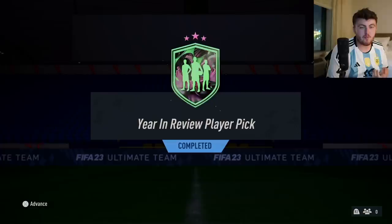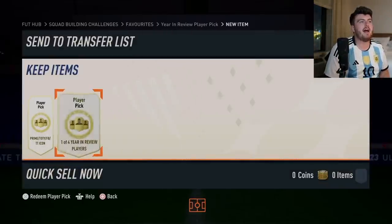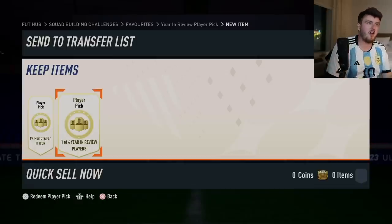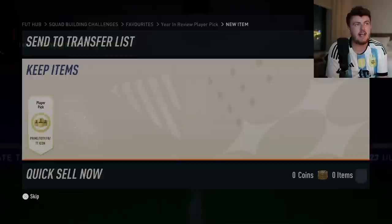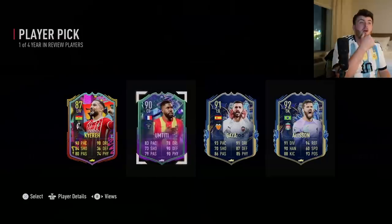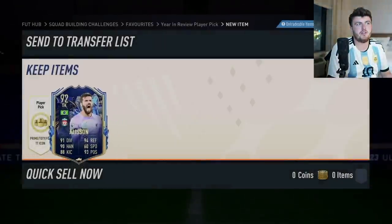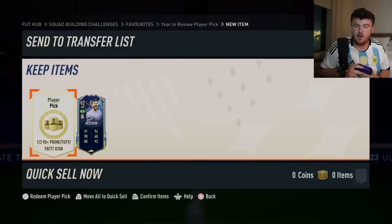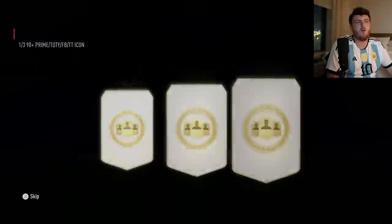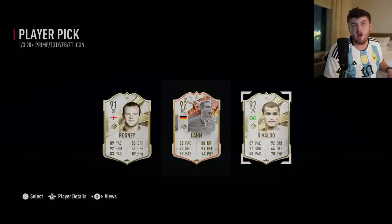We're ending off this video with the Year in Review player pick and the second icon pick on this account. This video has been nuts - we've had Garrincha. We've got ourselves a one-of-four Year in Review player pick. Alisson, Gaia, Umtiti and Kyra. I'm going to take Alisson for the fodder on this account - at least it's a Team of the Season I can use. For the prime team of the year Trophy Titan icon pick, we get ourselves Rooney, Lahm and Rivaldo.